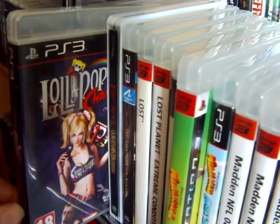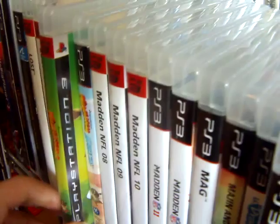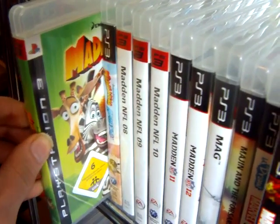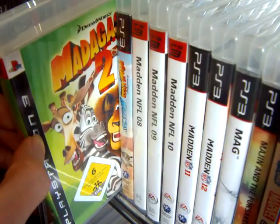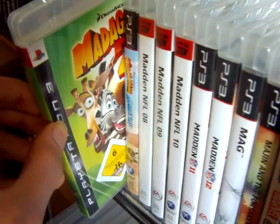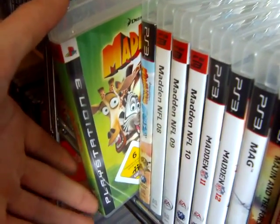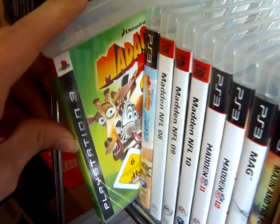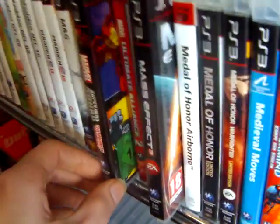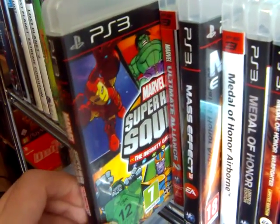Lollipop Chainsaw — this is another fairly cheap pickup. This one was not... actually, now that I remember, it actually was. This was a lot cheaper than I expected — a very unexpected eBay pickup for, I think, three euros plus shipping, which is a lot cheaper than what it usually goes for. This is Madagascar 2, from 2008. Then another Marvel game — Marvel Superhero Squad: The Infinity Gauntlet.